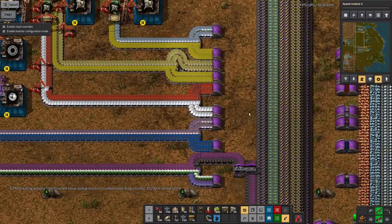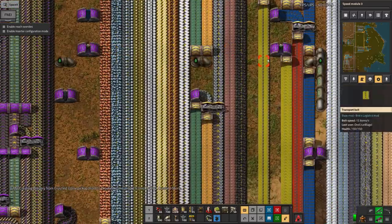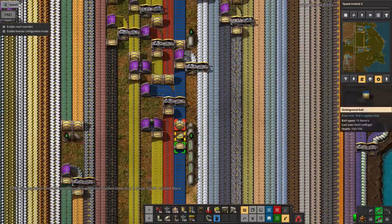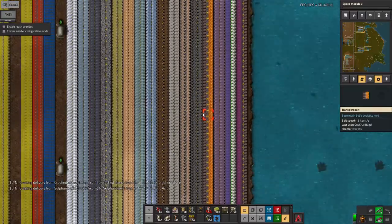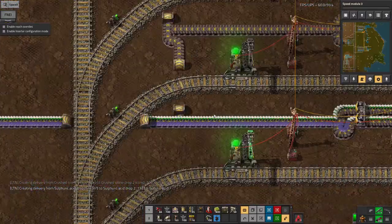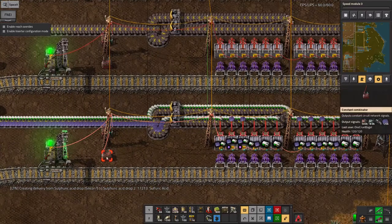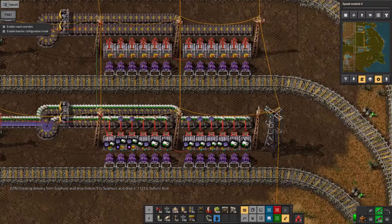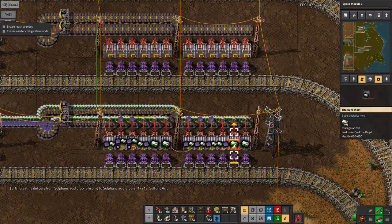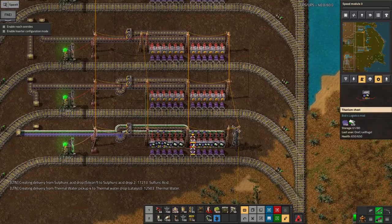Whoa - what? Oh no, that's screwed up somewhere. Why is that full of that? For some reason this station has filled up with rocket control modules. I'm going to have to go and clean that up.